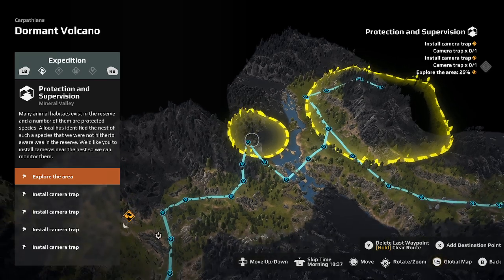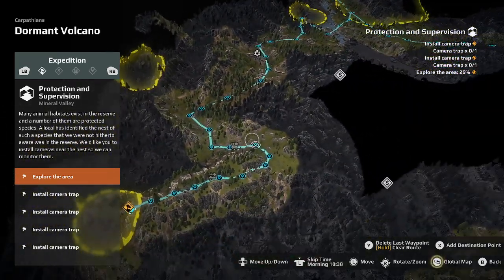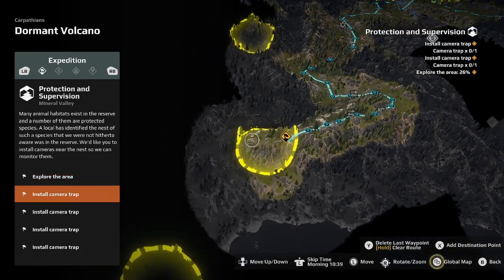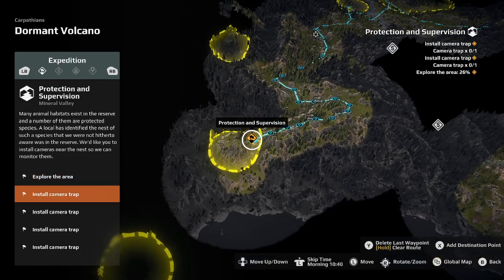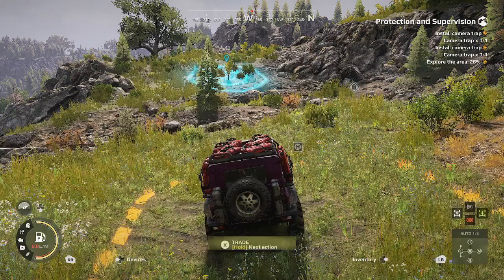Then we're going to head up here to install the first camera trap. After that, we're going to make our way through this little pine forest, up the hill, down the ridge — and this is where we're going to install camera trap number two. That's the plan and the route, so let's get started.